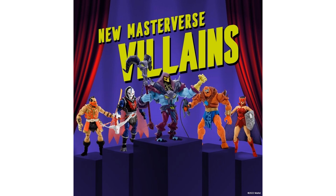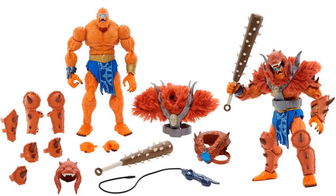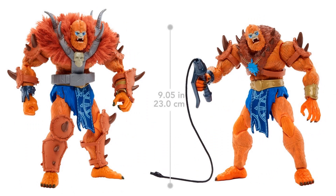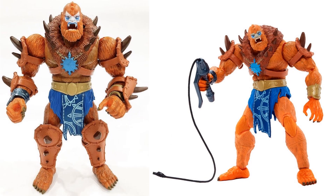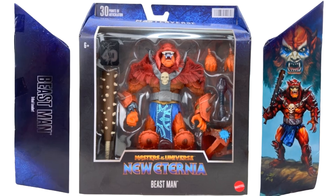We got a little tease of new Masterverse villains: Jitsu, Hordak, the new Netflix version of Skeletor, Beast Man — which we talked about earlier — and Catra from the She-Ra Horde. Here's Beast Man in package, front and back. It's New Eternia, so he has multiple costumes. On the back of the package you can see Skeletor, He-Man, Zodac, and Catra. He's nine inches tall with fur on and off, and can look like the classic 80s version with the whip.